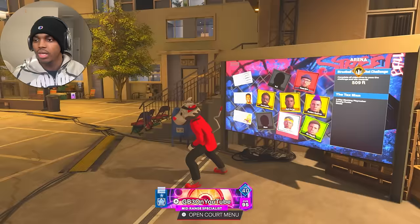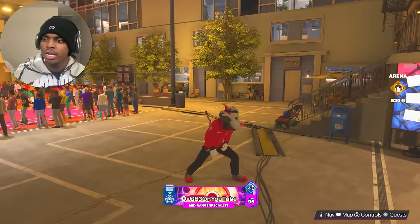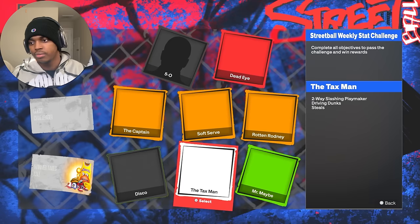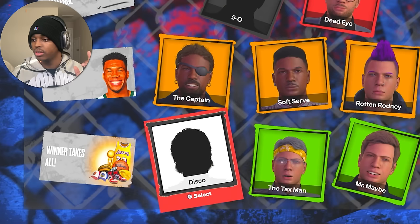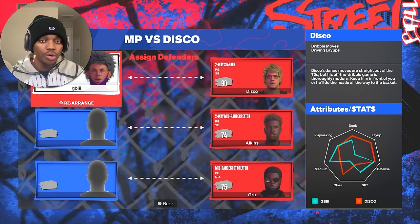All you do is come back here — there's a little chalkboard right here. It'll have a list of all these people. If you haven't been back here there might be a little short guy you gotta talk to first, but once you do that you can come to this chalkboard. It has a bunch of different people: you got 5-0, Dead Eye, Soft — we're not worried about them. All we're worried about right now is Disco, the dude bottom left. He's a little 5'7" dunker and this is how you're gonna get all of your badges.